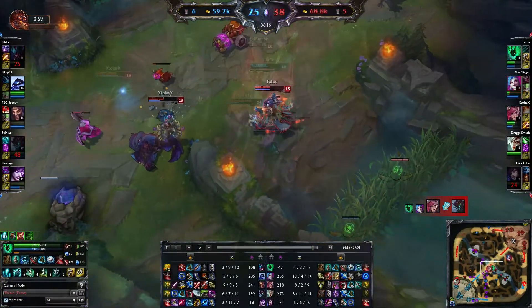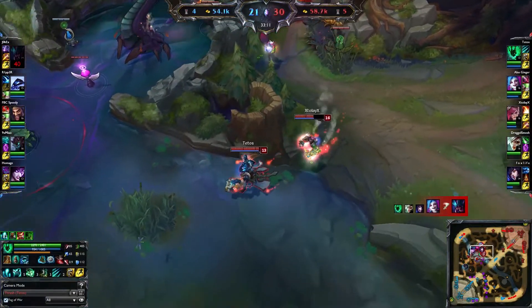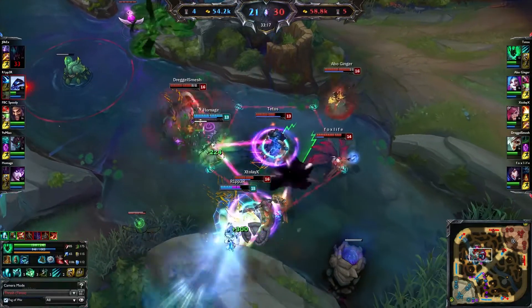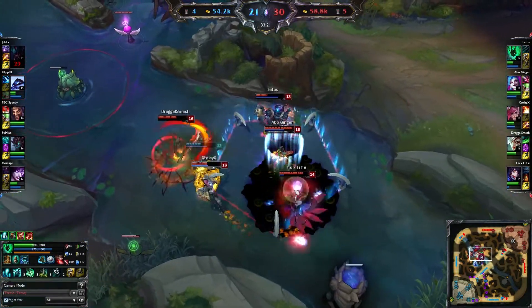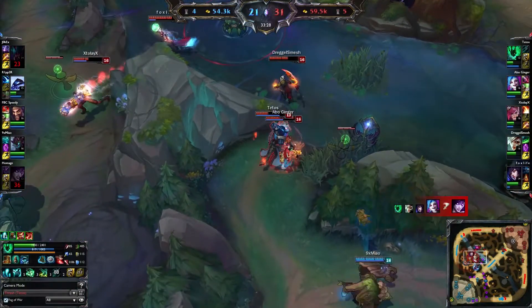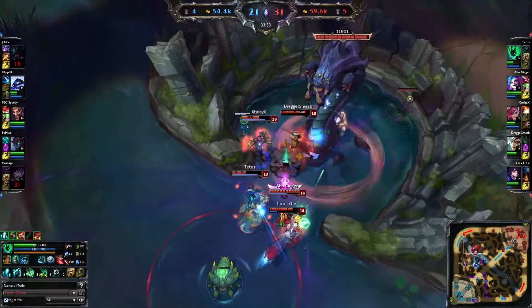It just shows that sometimes, especially if your AD carry doesn't have an escape, it makes a lot of sense to just peel instead of initiating and trying to land a nice hook — because if you land the hook then it's still on cooldown and the other enemies can jump in and assassinate your carries, which will most likely lose you a teamfight.